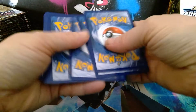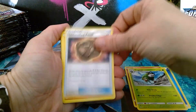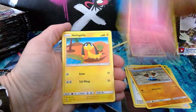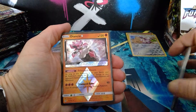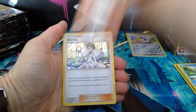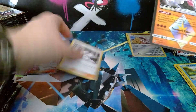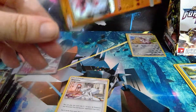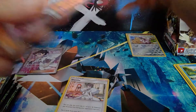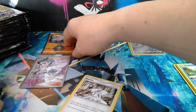Pack number three — one, two, three, four. We have water energy, Deino, Gogoat, Unidentified Fossil, Binacle, Binacle, Flabébé, Helioptile, Fennekin, Doupida. We have a Diancie prism star and a Diantha holo — so we got both the Diantha full art and the holo! That's pretty good stuff at the beginning of this box — brilliant for someone to purchase as singles. Two Dianthas in one box — what more could you ask for?